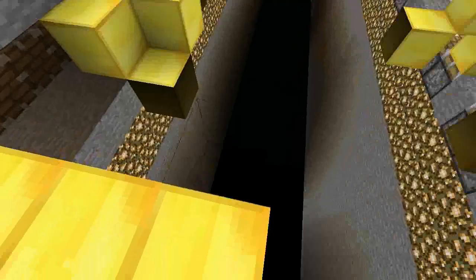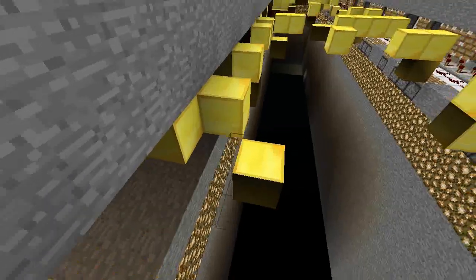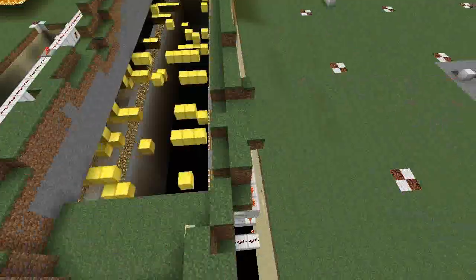This here is block ID 53, or wooden steps. It's got a damage value of 4 or 5, and it's brutal, man.